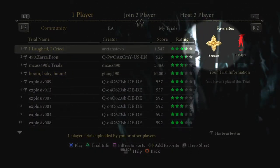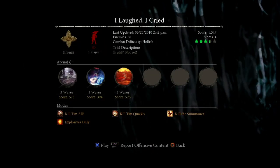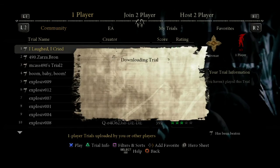On the far right of the screen is the medal for that trial. Medals range from Bronze to Platinum and are awarded for each trial you complete. Go ahead and select any single player trial and enjoy the battle.